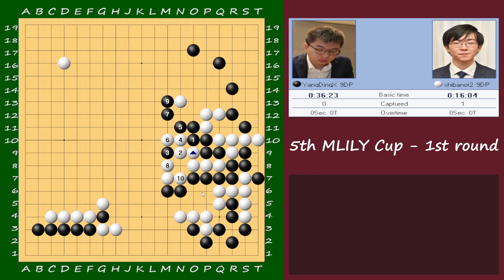Black needs to connect because you can kill white if you let white cut here. But black chose to attach — and still this is okay, really good for black according to AI. White answers here; black plays here. White plays this atari.